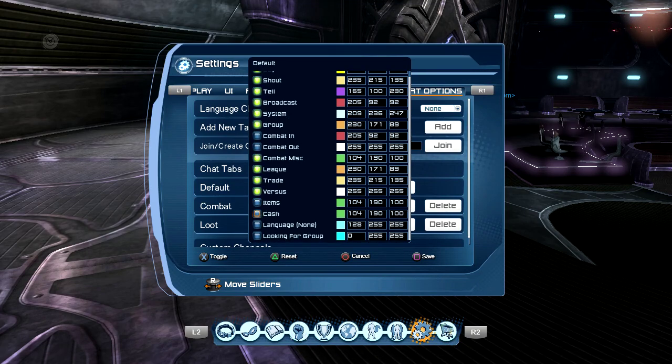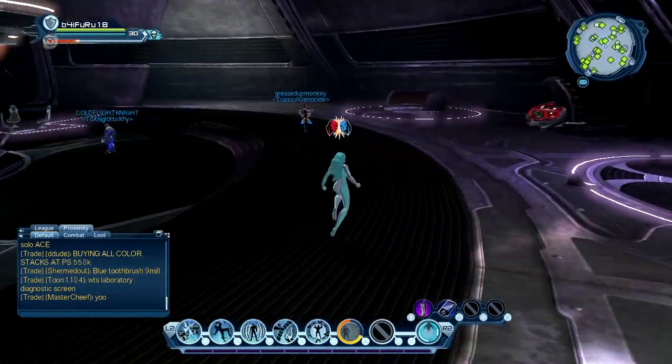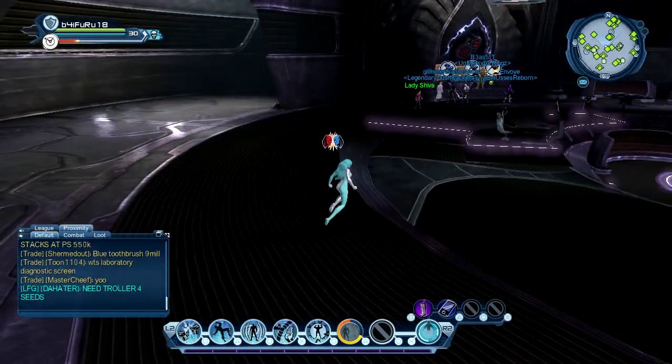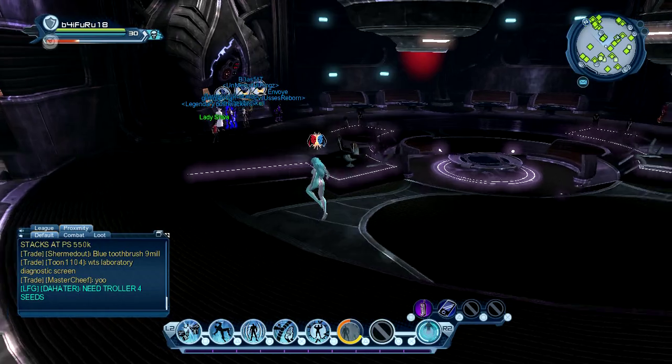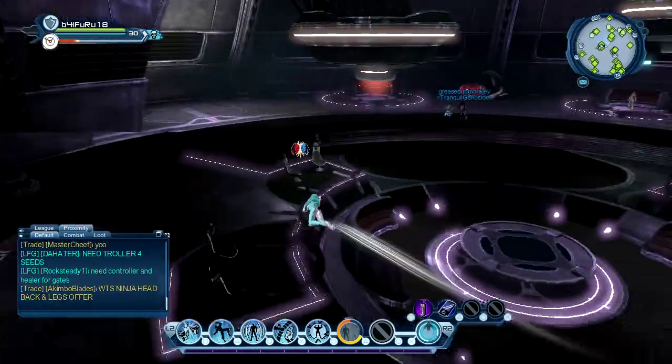You've got a list of everything you can add or remove. I'll go ahead and add Looking for Group — you just press on it, click X, click Square to save it, get out of that, and it should start showing up. There it is. It's nothing crazy but I guess some people just don't know how.